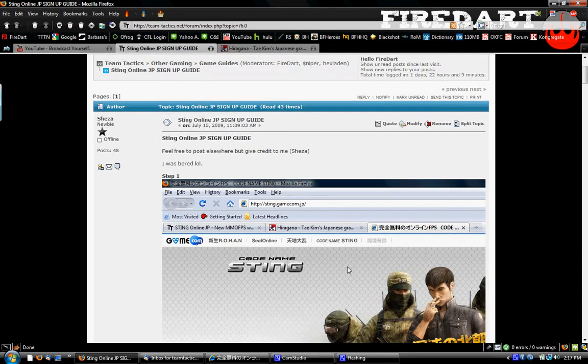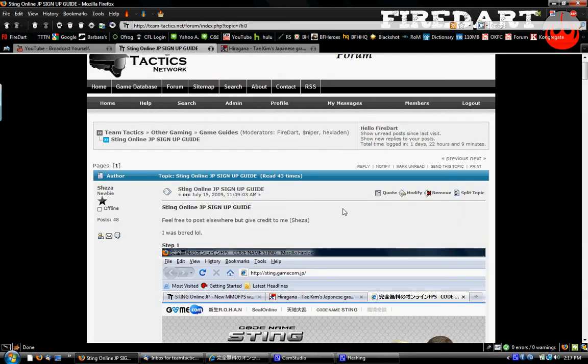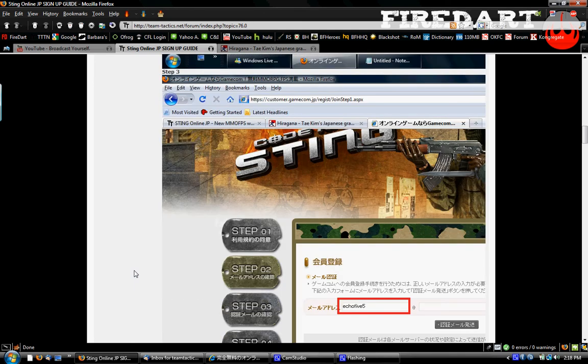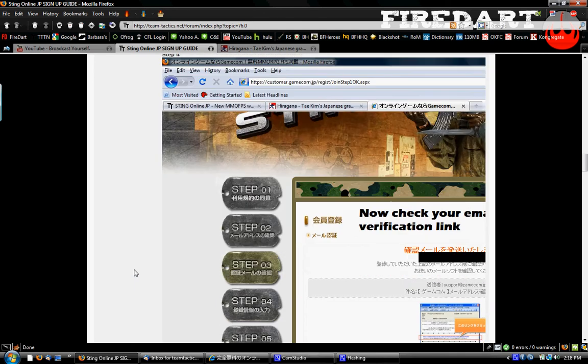And if you want to find this guide, just go to our forums and search it — 'Sting Online JP Signup Guide' — or look in the guide section of our forum, you'll find it there. He just tells us how to get through the entire thing, so I'm going to make a video version to make it easier for you guys.